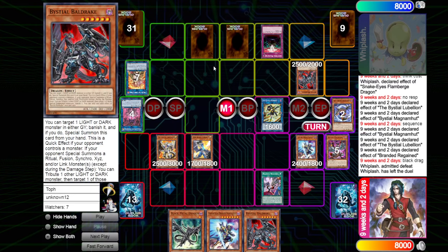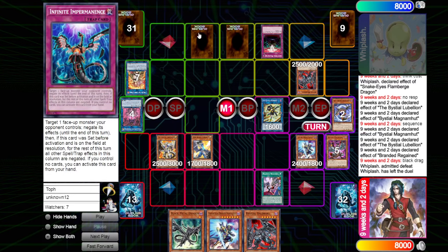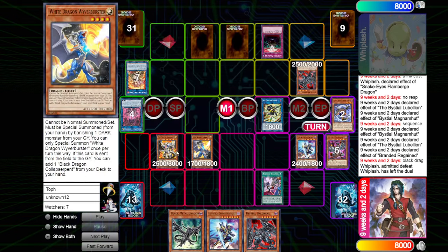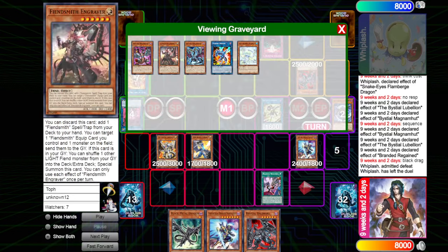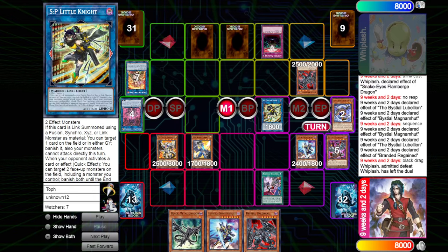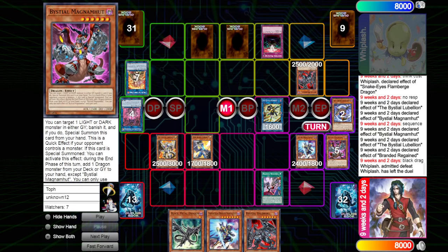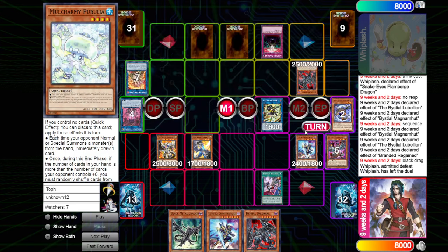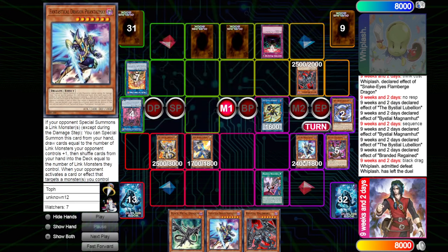We're going to summon with the copy of Magnum being able to search again. For the end phase we have the copy of Baldrake which can send. We have just so much we can do. Our opponents are in top-decking mode with an Imperm — obviously the Imperm should have been used but there's nothing really they can do. The next turn we're able to OTK. We have many bodies that we can go into the copies of the Fiendsmith stuff. We have one Engraver in the graveyard which can allow us to have access to a Caesar line. We see the SP here kind of blocking the zone, but whenever Imperm was activated we probably would have changed the SP there as well. We see the Dragon Link Fiendsmith deck take the win.